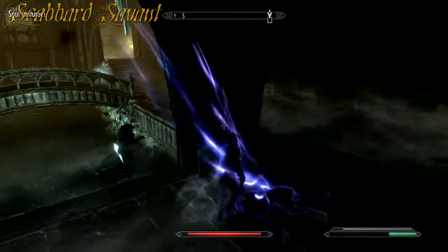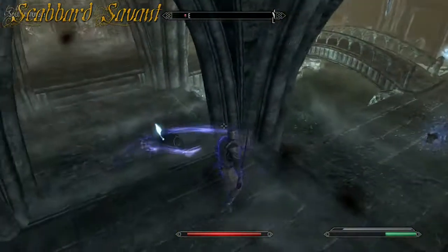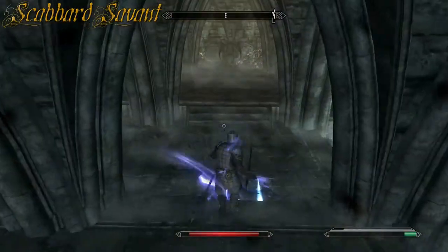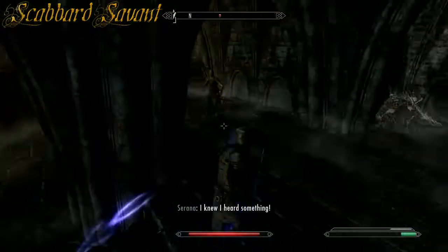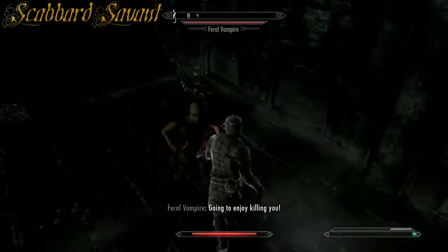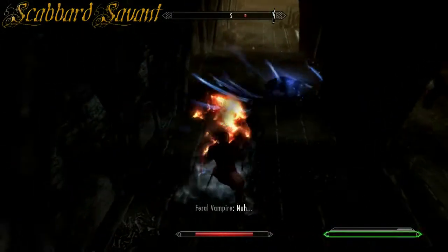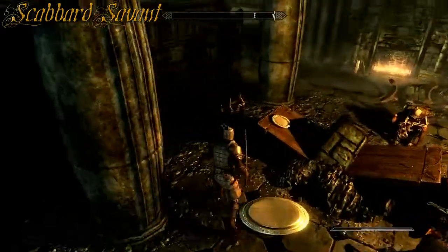When I need to, you will see that the Scabbard Savant changes their weapon to the situation, so even though the weapon looks identical it is actually enchanted with something else. So here you can see I'm using fire as well as absorb HP to damage his vampire, and that line are susceptible to fire damage, part of being undead.